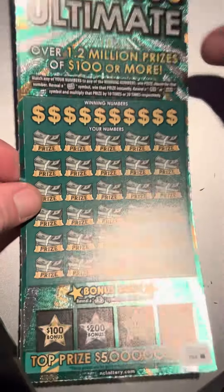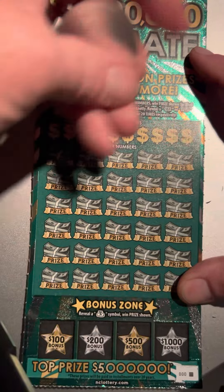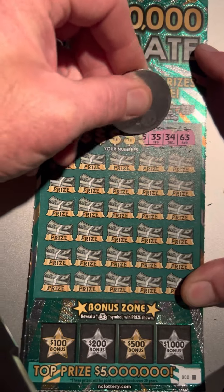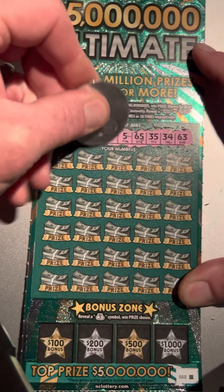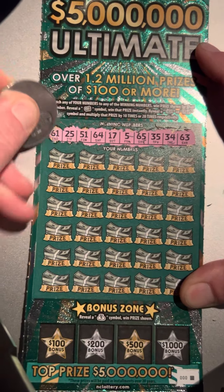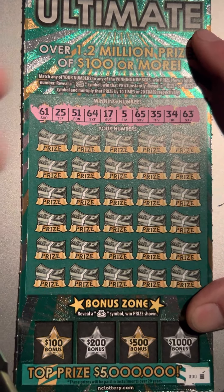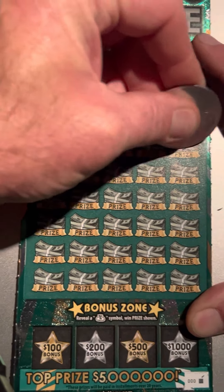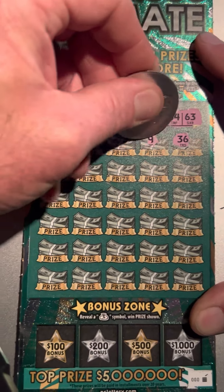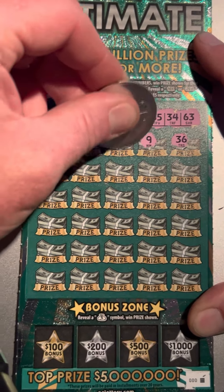Got a little bit of a glare so I'm going to try to work the best way I can here. Looking for 63, 34, 35, 65, 5, 17, 64, 51, 25, and 61. All right, I got a 36, got a 35 and a 34. Nine looks like five is our only low number — wow, look at that folks, we got us a win!